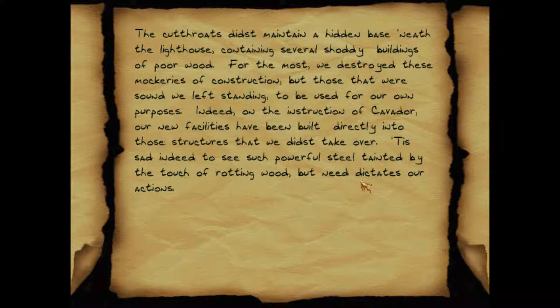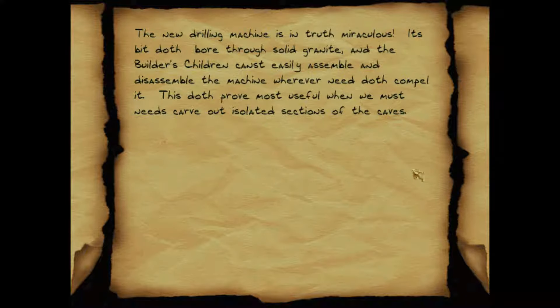Indeed, on the instruction of Cavador — oh, that's the guy we're looking for — our new facilities have been built directly into those structures that we didst take over. Tis sad indeed to see such powerful steel tainted by the touch of rotting wood, but need dictates our actions. The new drilling machine is in truth miraculous. Its bit — from biting, I guess — doth bore through solid granite. The builders' children canst easily assemble and disassemble the machine wherever need doth compel it.